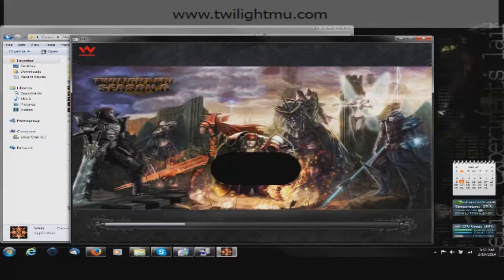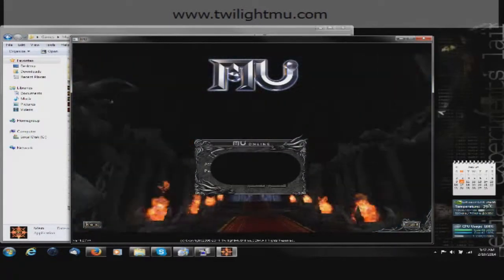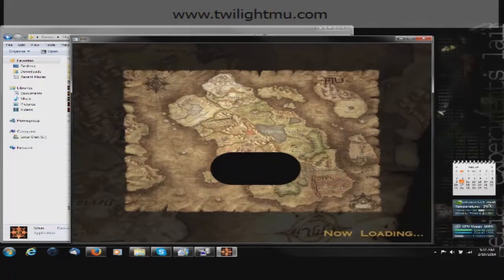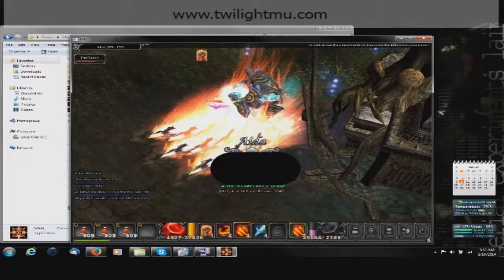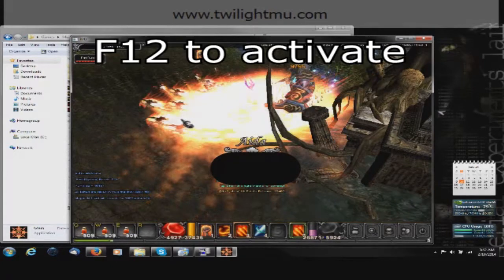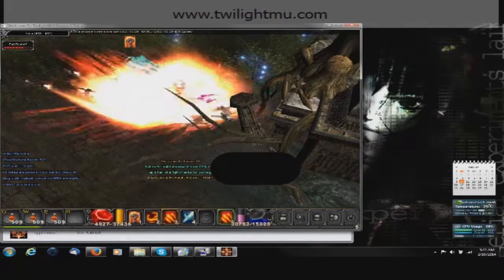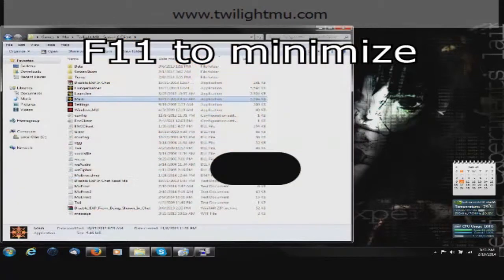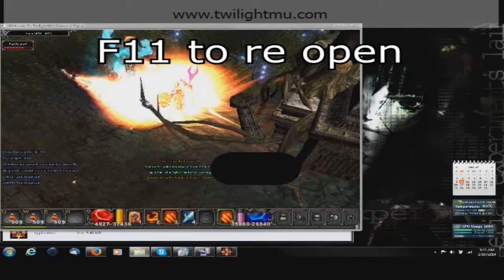Don't worry about the big black box there. Now you just log on and attack as you normally would. Now you push F12 to activate the minimizer. Then you push F11 and that will minimize your client. Push F11 again and it's still attacking and you now have control of your mouse.